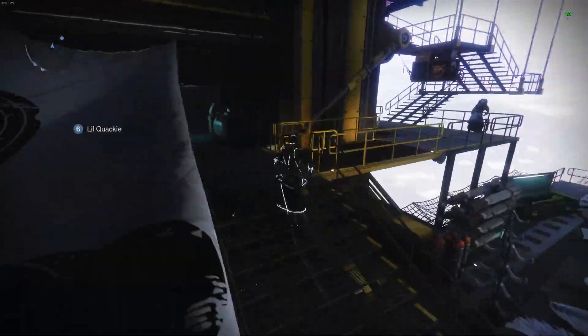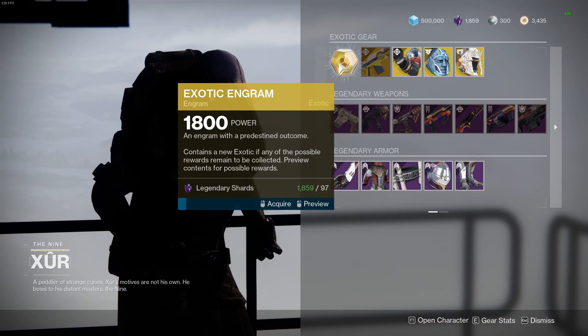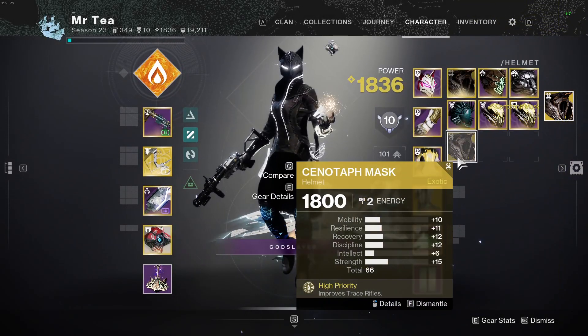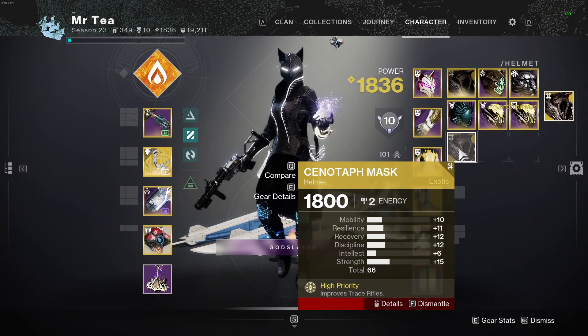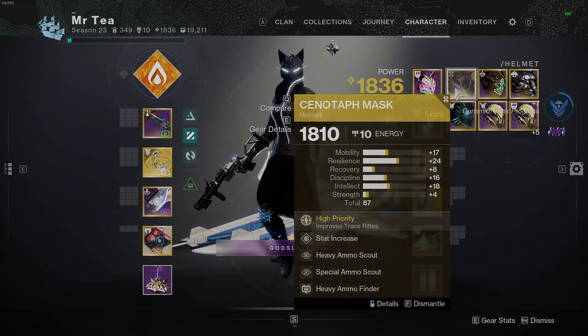There he is — he is in the tower. What does he have? First of all, we've got to pick up an Exotic Engram, just to see what we get. We've got a Cenotaph. It's very bad. Compared to our Cenotaph, it's a bit more spiky.